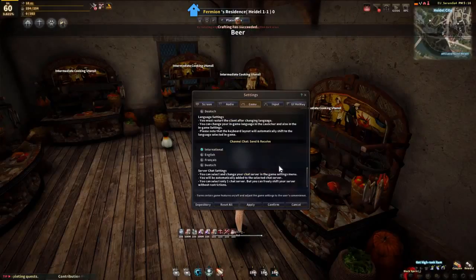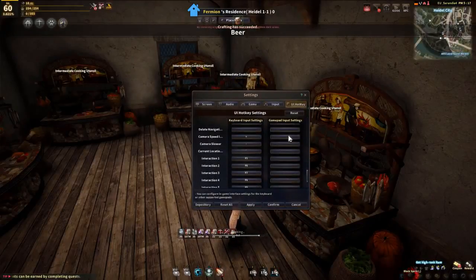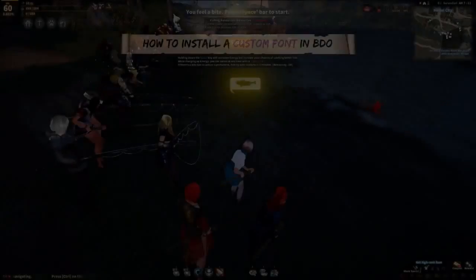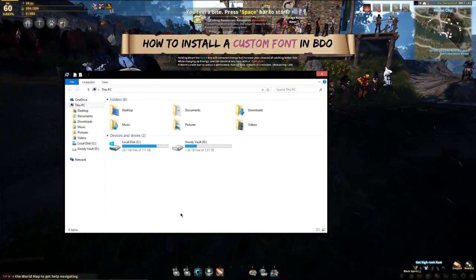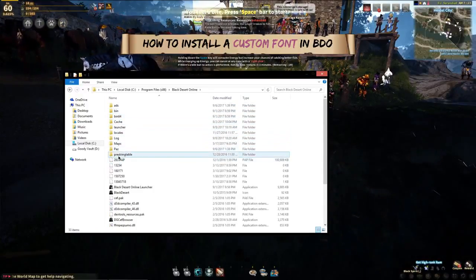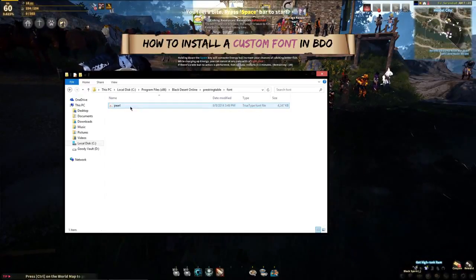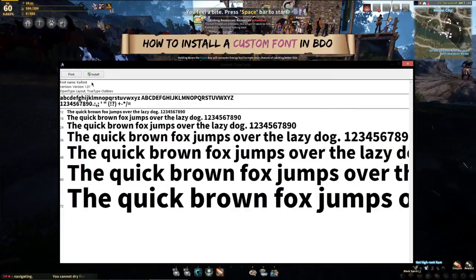Next up we have the UI settings. Before I get into those I should mention how to change your font, because I'm not using the default one, and if you use the default font and downscale the UI it's going to look unclear or just bad in general. To change your font, pick one you like and download it — I'll have mine linked in the description. Then go to the Black Desert install directory and make a folder named 'pre-string table'. Inside that make another folder named 'font', and inside the font folder put the font you downloaded but rename it to 'pearl'. Once the font is installed, restart the game and it should work.